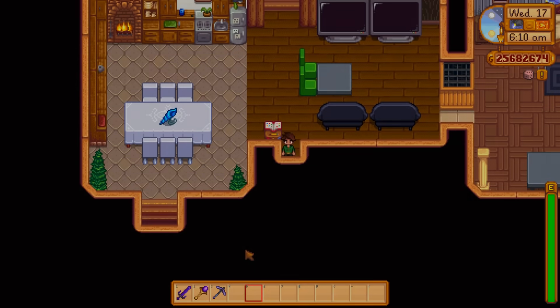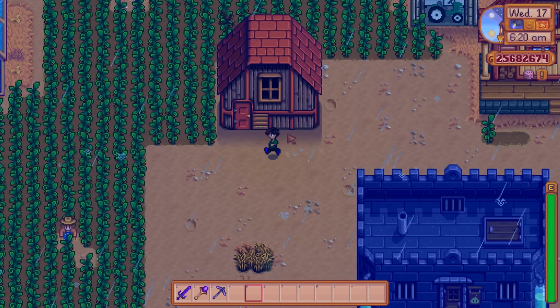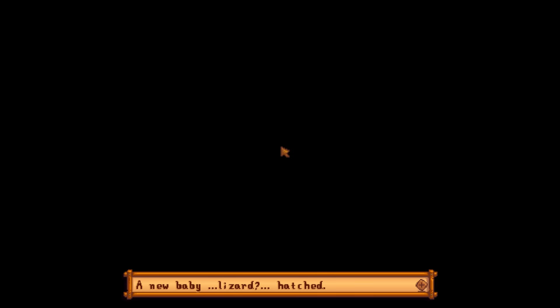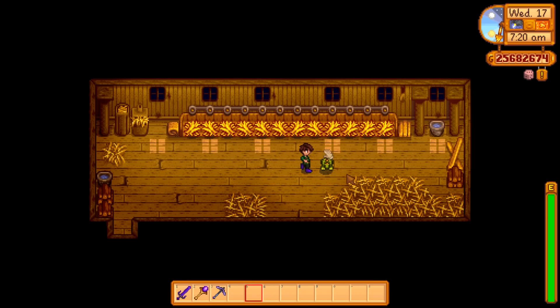Today we're going to check on our dinosaur egg — I admittedly forgot what day I put it in — and I think it's ready to go. We get a cutscene: a new baby lizard hatched! I always love the names they give you. The first name suggested wasn't great, so I skipped it, but 'Lucky' would have been a good one — so I'm going with Lucky.